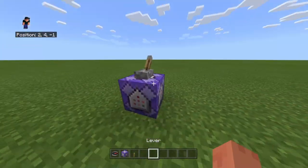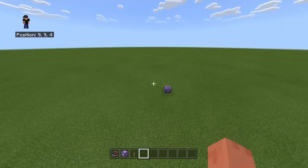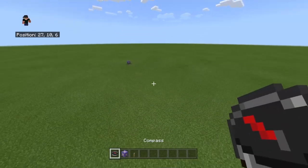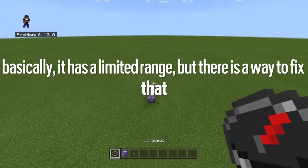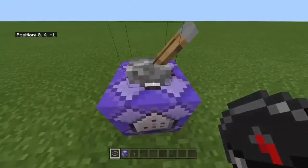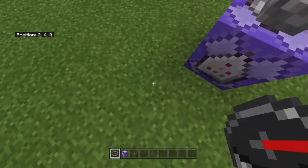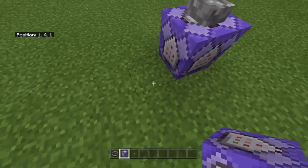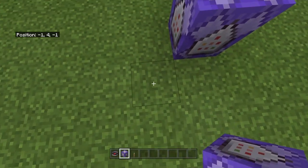So there's actually one problem: you have to be in the chunk with the command block for it to activate. So for example, if I get out of the chunk, it will not work. So how to fix this is you actually look at the coordinates that the command block is in. So this is in 0, 4, 0, and what you're going to do is you're going to get the coordinates for these two blocks: 1, 4, 1 and negative 1, 4, negative 1.